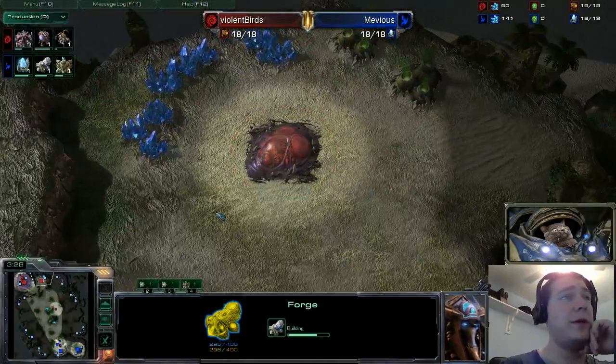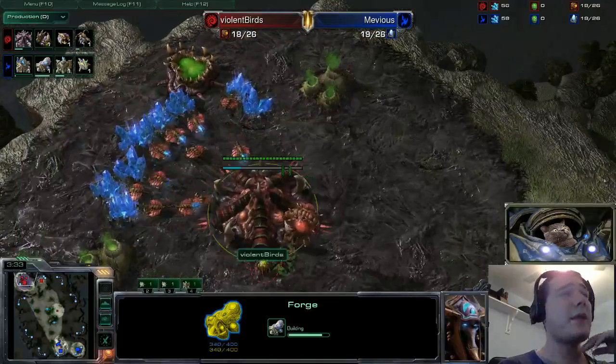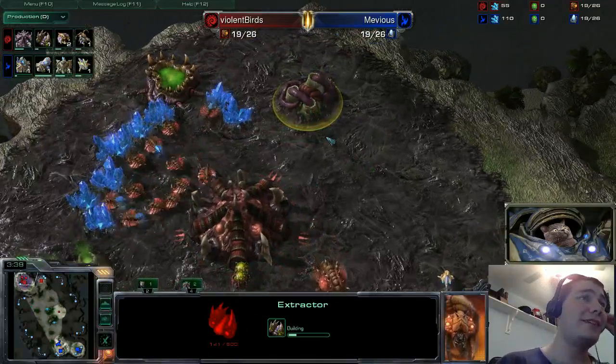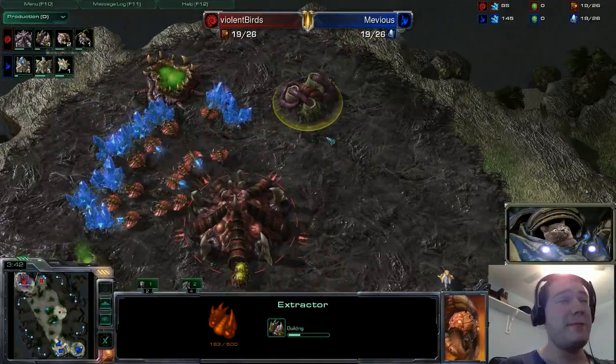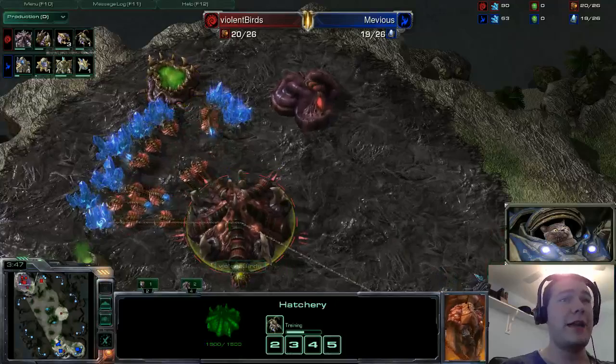At the masters level, it's more important to get your timings right back at home — get that forge up, make sure you get your gas, make sure your gateway position is correct — rather than doing something fancy like denying a hatchery for 12 seconds. It'll make you a better player in the long run, but in the short run it'll make you lose games. Focus on the basics.